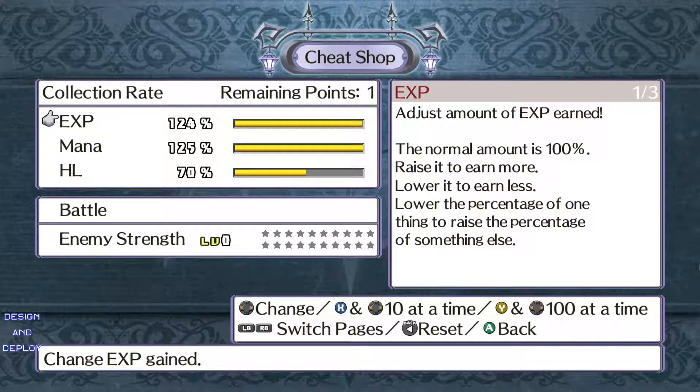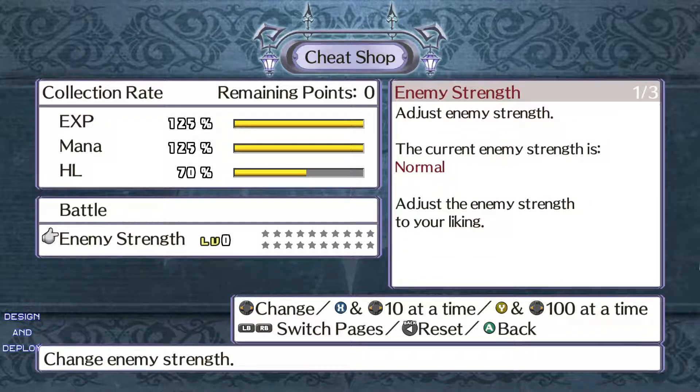One option is that you can change how much experience you're getting. If you notice at the top, it says Experience 125, Mana 125, and HL — which is the currency — is only 70. So what this does is let you say 'give me less money but give me more experience and more mana.' Mana is used to purchase and upgrade skills. So the first step is that you can increase how much experience you're getting naturally.